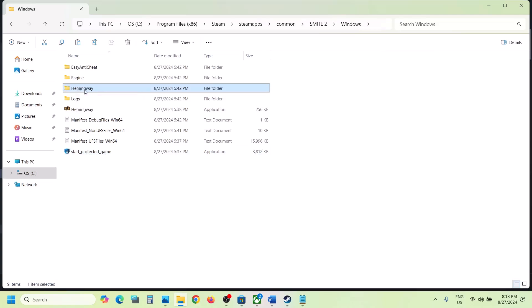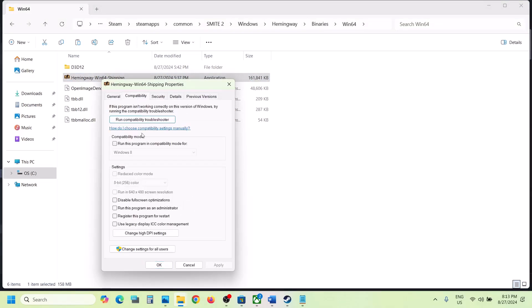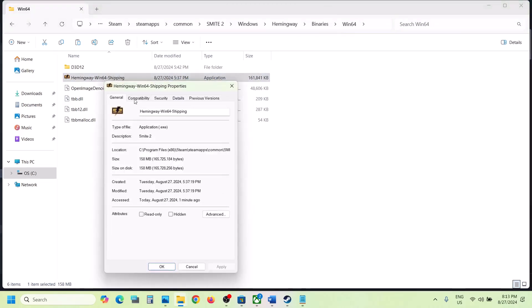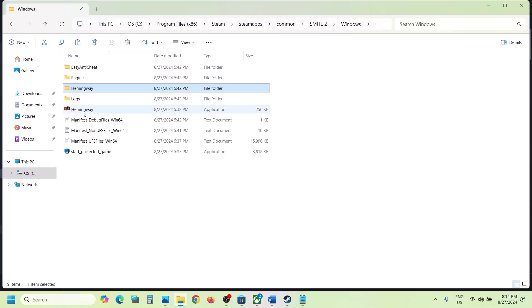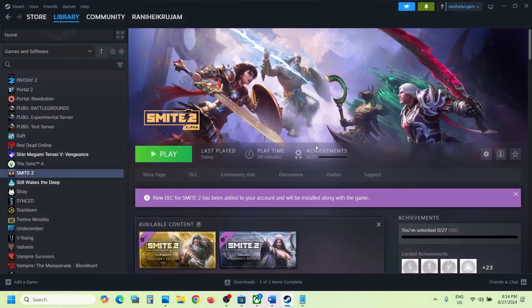Open the Hemingway folder, Binaries, Win64, and do the same thing with that exe file. Right-click, select Properties, go to the second tab, run as administrator, hit Apply, click OK. If still not working, try Windows 8 compatibility, then Windows 7, then disable full screen optimization. When you have tried all these boxes and it is still not working, uncheck those boxes and do the same for the first exe file as well.